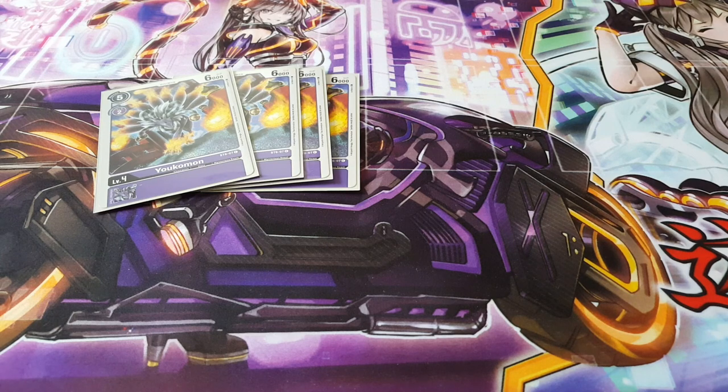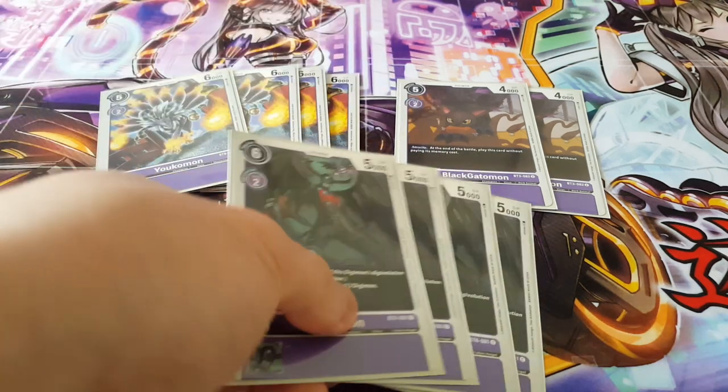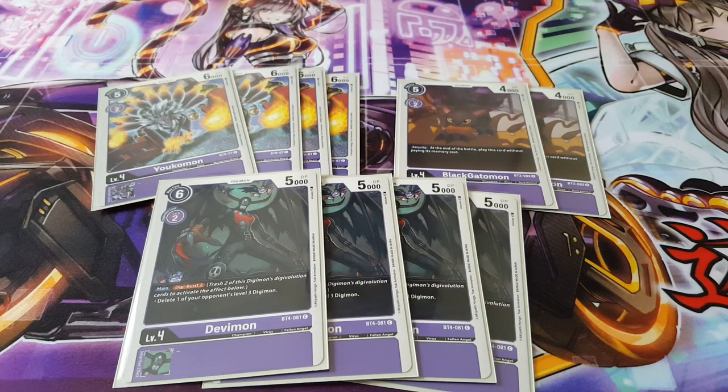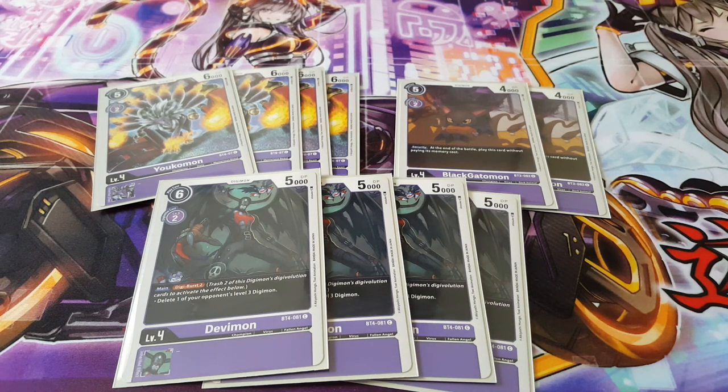For level fours, we're playing four copies of Yokomon — focusing on the rush, and vanilla cards naturally have lower digivolution costs. We're also playing Black Guttermon: if you flip it from security, you get to play it for free. Finally, four copies of Devimon — Digiburst two to delete one of your opponent's level three Digimon. Digibursting at this stage is worth it because once you reach level fives, those digivolution cards underneath become irrelevant.